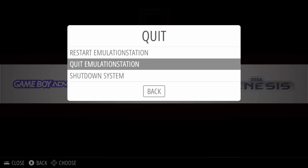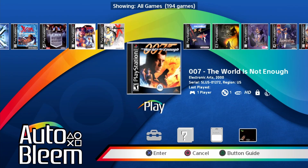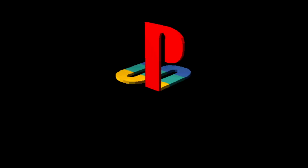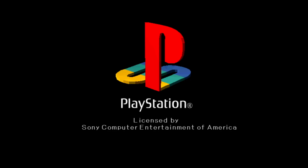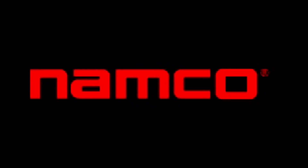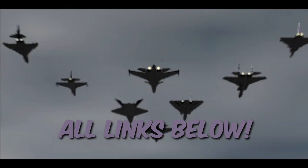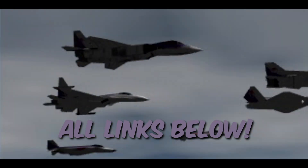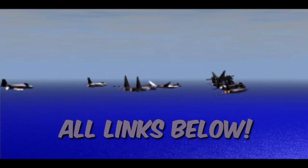I'm going to exit EmulationStation, jump back into AutoBleem, and launch a title just to show that it is working. That is pretty much it — that is how you mod your PlayStation Classic with AutoBleem from scratch. If you previously had Project Iris and want to uninstall the custom kernel, I'll leave links in the description. Thank you so much for watching, and I'll talk to you guys again real soon.